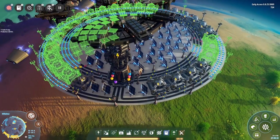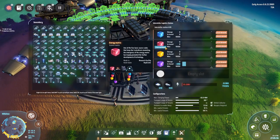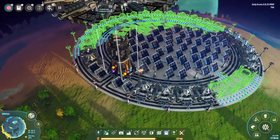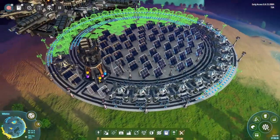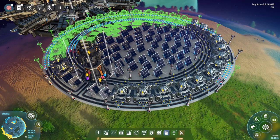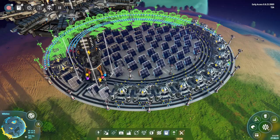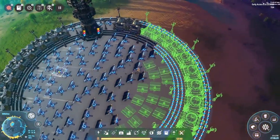One more thing - this science hub doesn't have any warpers because we have five different types of research in here and there's no space to request warpers. Once we get to the green science you might want to put in another ILS somewhere nearby and get a belt across to make sure you have warpers going in. As long as you keep your science in this system, this works perfectly so you don't really need to warp. It is something to watch out for though.